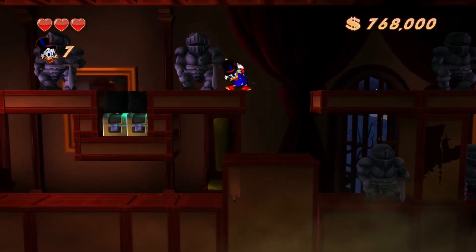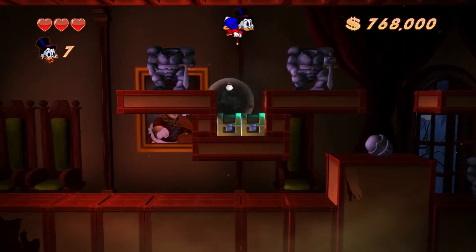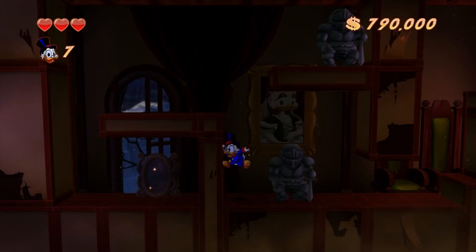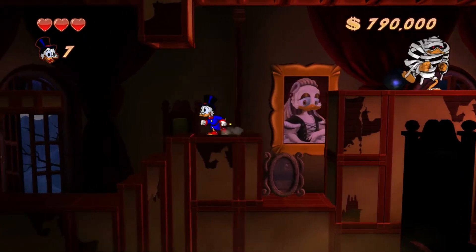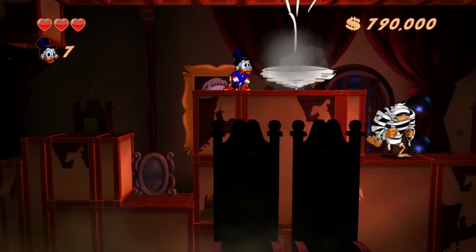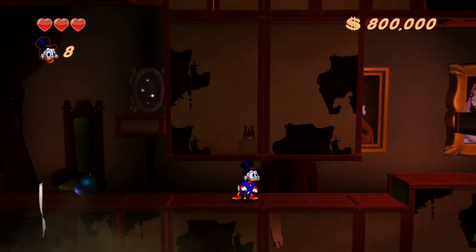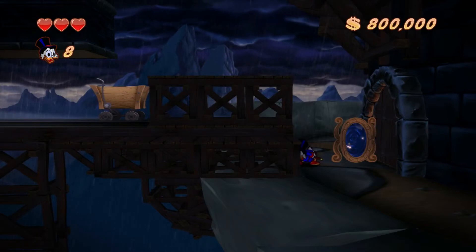We're gonna head into this statue room and avoid any statues that want to crush us. Let's crush you instead. We've got a treasure chest this time. We've got another mirror — this might be the correct way to go. So it warps us to the farther right of this room. Let's hit his ball and chain and jump on this one. This should be taking us on the way to another nephew. We're gonna go through a little mine cart section, which was also in the original game.